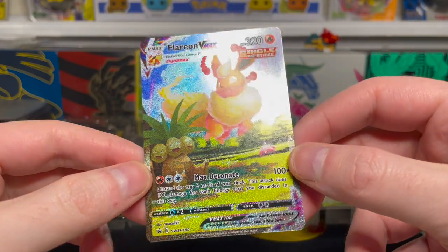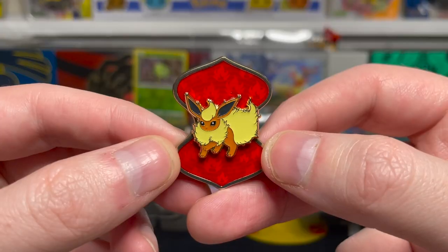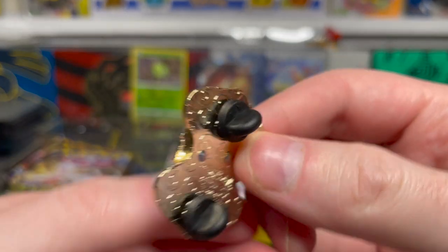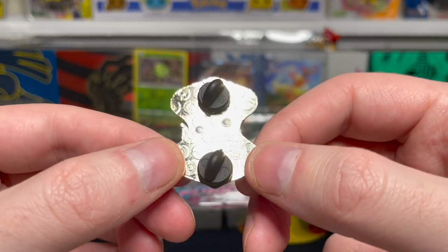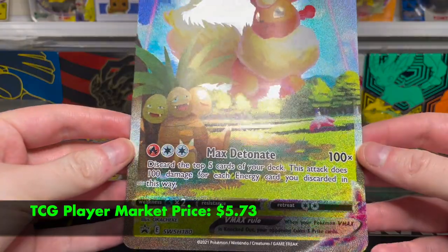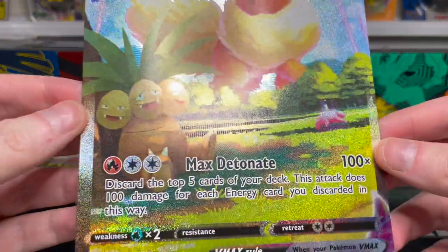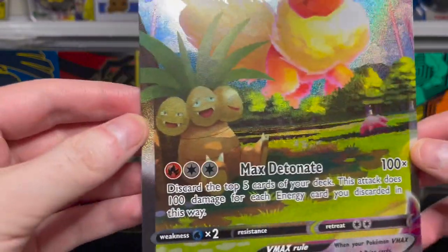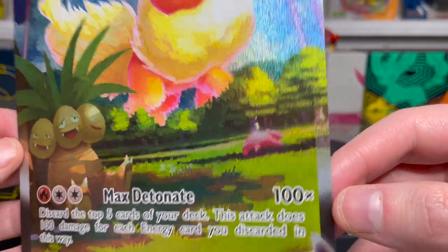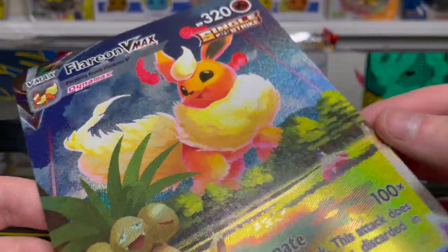We have the VMAX symbols in the corner and a rainbow holographic foil pattern all over. For all you pin lovers out there, here is an up-close look at the Flareon pin we get in here — nice silver back on this one. You can really get an idea of how nice that Flareon VMAX promo is with this jumbo version. The artwork is very easy to appreciate — we have a nice Exeggutor in the corner, a Slowpoke kind of hidden in the back, and the almost watercolor-looking Flareon back there.